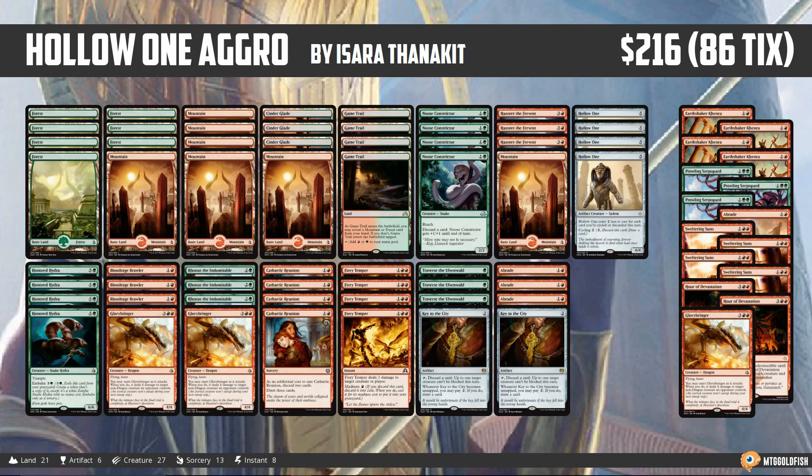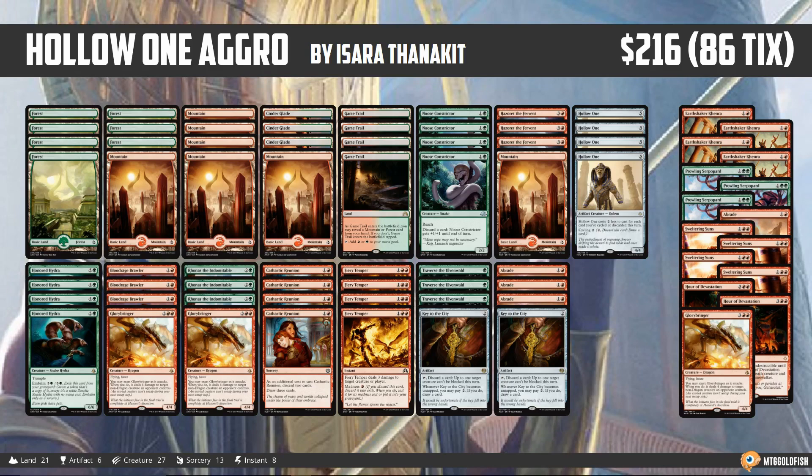It just dies to so much right now — with Abrade being so popular, Fatal Push right behind that, Incendiary Flow back in the format. There are so many things that just kill a three-toughness creature, and it's kind of disappointing to two-for-one ourselves. It's pretty painful to have to discard a Glory-Bringer or a God or something and then just have our Blood-rage Brawler die.